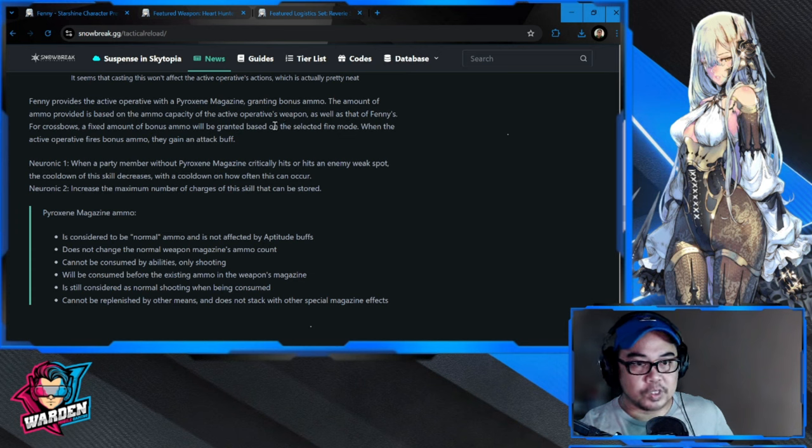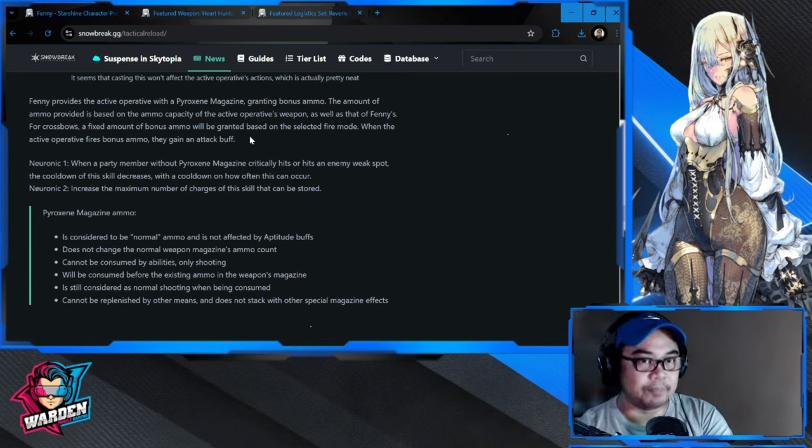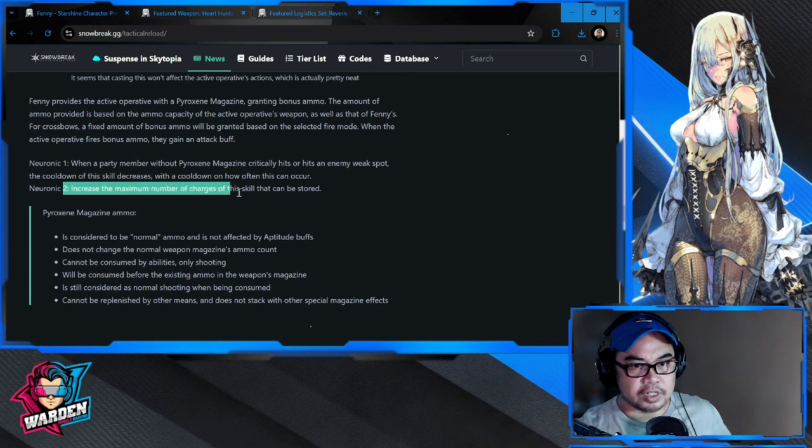For crossbows, a fixed amount of bonus ammo will be granted based on the selected fire mode. Once the special ammo is spent, you'll go back to regular ammo. When the active operative fires bonus ammo, they gain an attack buff — technically the bonus ammo has a lot of things linked to it, and this is also linked to the gun. Neuronic one: when a party member without pyroxene critically hits or hits an enemy's weak spot, the cooldown of this skill decreases.